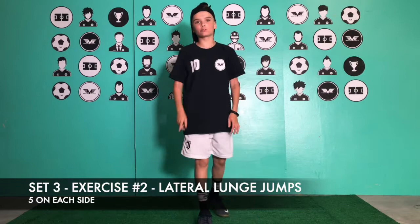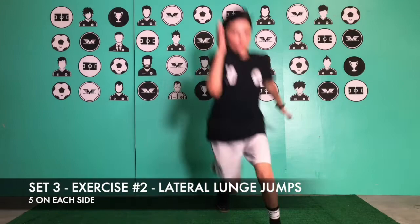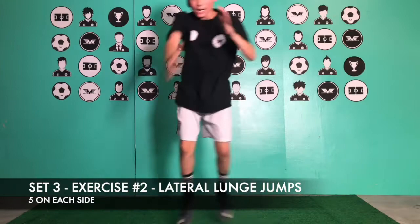Set number three, exercise number two: lateral lunge jumps — do ten, so five on each side. Jump to the other side.